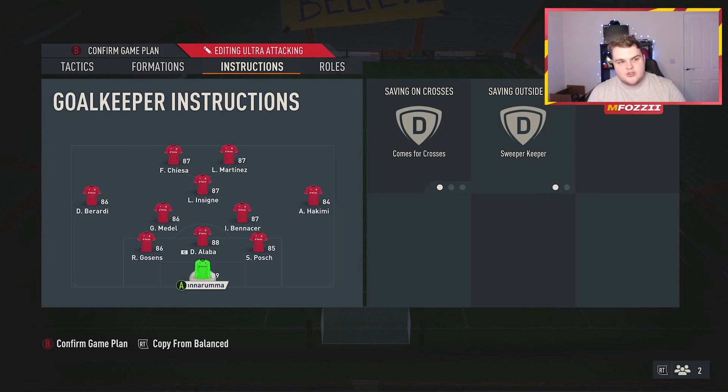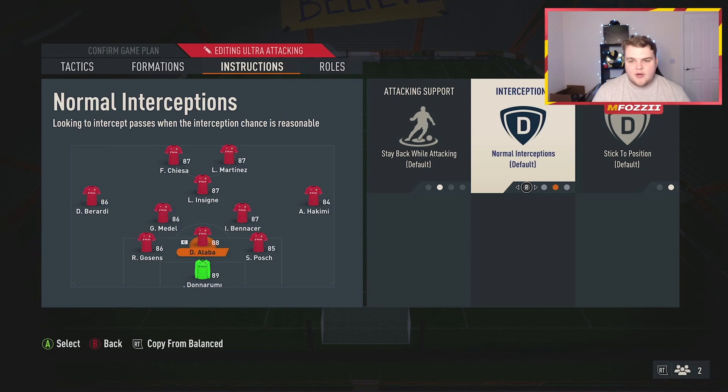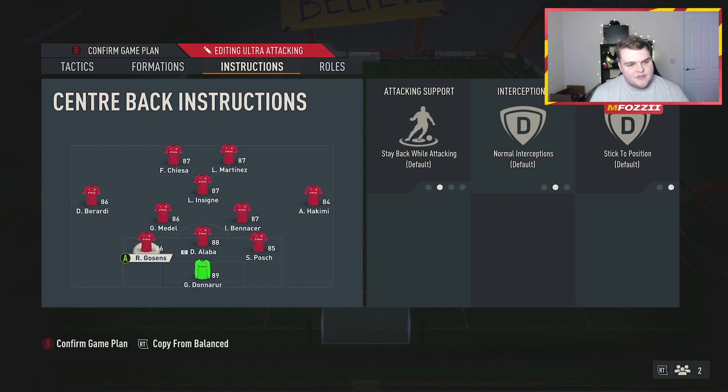For instructions we have comes across and sweeper keeper on. I highly recommend you just flat out put this on all your keepers. Try to avoid using a goalkeeper that has the cautious with crosses trait, because even if you put it off they will be cautious and that can cause problems for the center backs. We don't change anything on the center backs — we tried conservative interceptions on the central center back but quickly went back to default because it was awful.